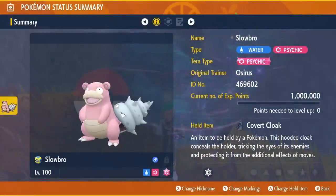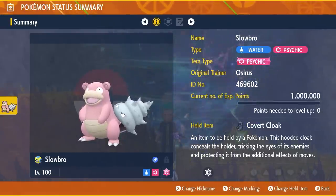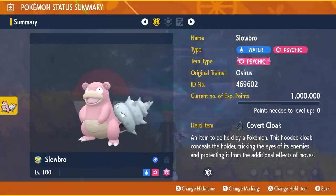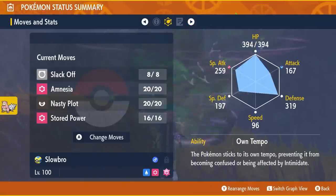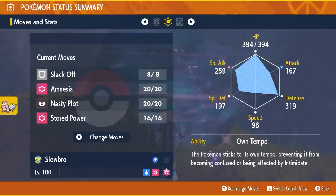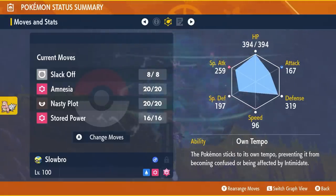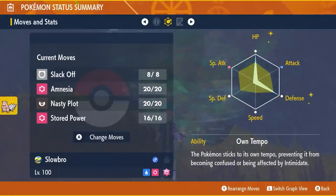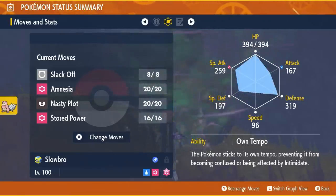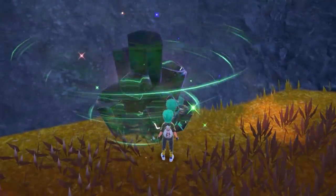The build we're featuring today is Slowbro, very similar to the one in our preview article with some slight tweaks. It will be level 100, hyper trained with all IVs at 31. Make sure it has the Psychic Tera type and the held item Covert Cloak. The moveset is Slack Off — PP max this — Amnesia, Nasty Plot, and Stored Power. The EV spread is 252 HP, 252 Defense, with remaining EVs in Special Defense, and a Modest nature.